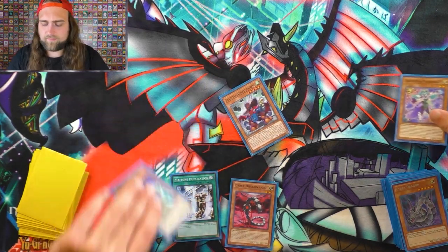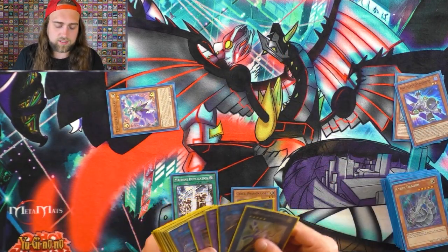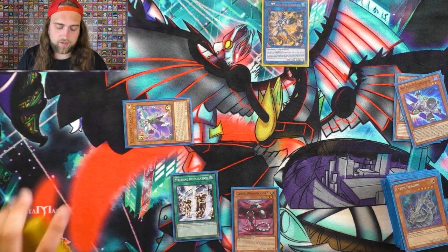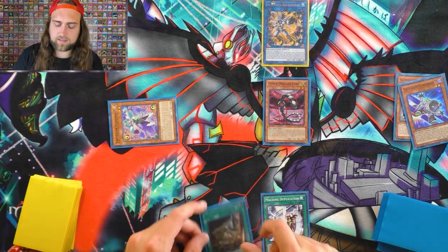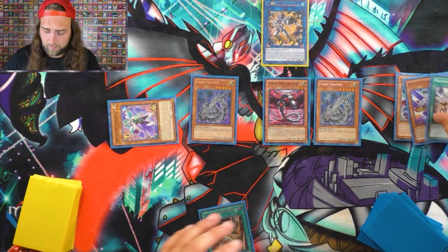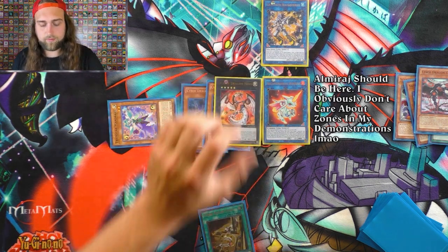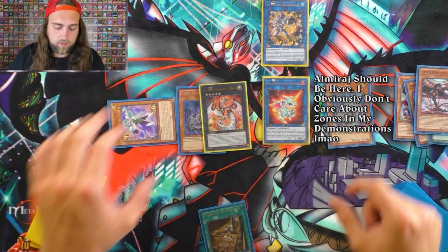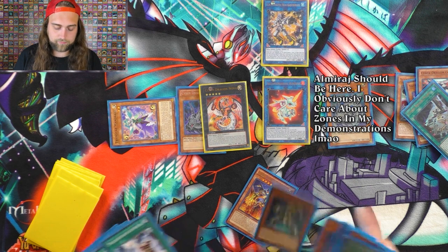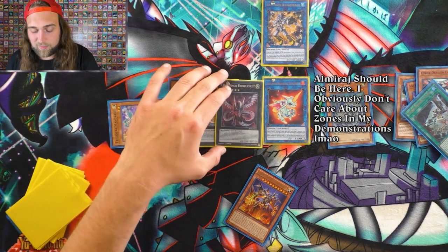Spec Quick Draw, discard, spec Mandrake — that triggers Satellite Synchron. Use Satellite Synchron and Quick Draw Synchron into Needle Fiber. They nuke Needle Fiber. Normal Summon, get Repair Plant, activate Machine Duplication to get the two Cyber Dragons from your deck. Send Almiraj, now you have everything you need. Go into Nova, detach, Repair Plant for Jizekiru or Galaxy Soldier or another Core. End with Infinity. Machine Duplication is in there to be able to keep playing.